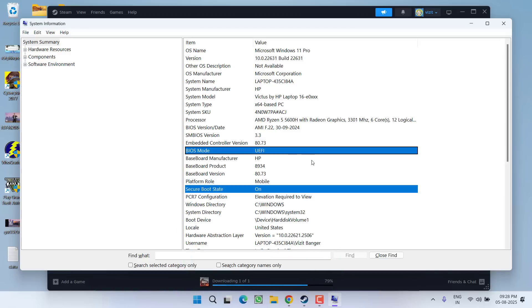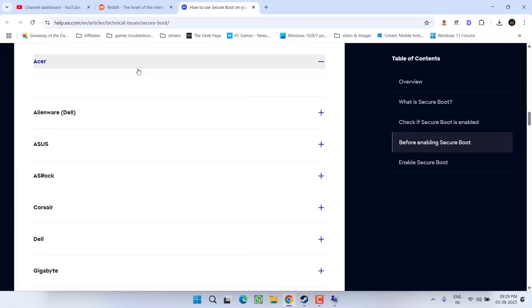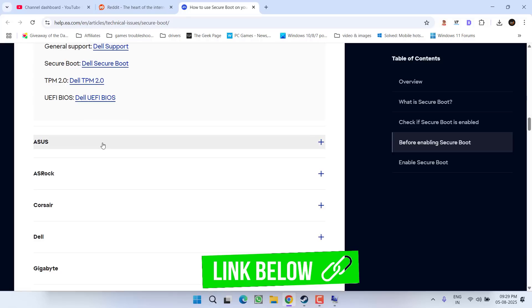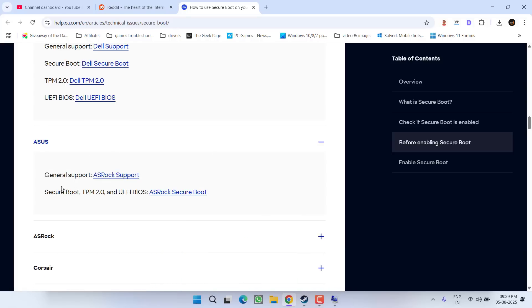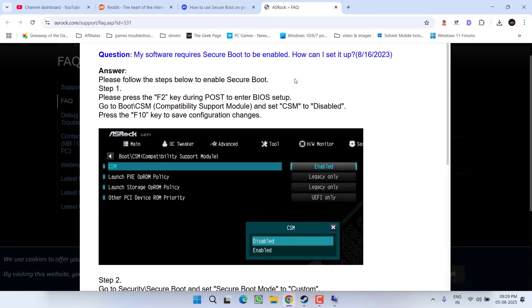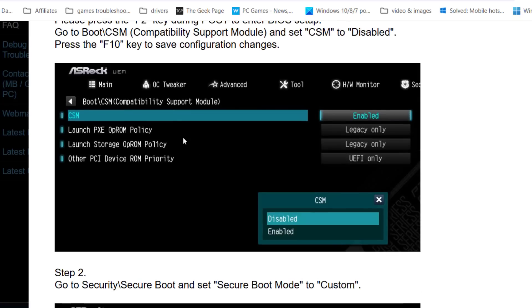You can also do it yourself by entering the BIOS menu. Here is a detailed guide depending on the type of laptop or motherboard you have. Simply expand the type of motherboard you have, then under the Secure Boot options click the link — this will open a detailed FAQ on how to enable Secure Boot as well as TPM on your PC.